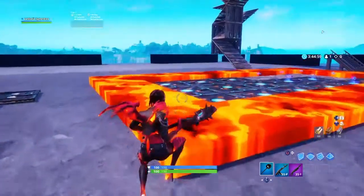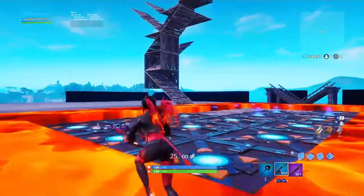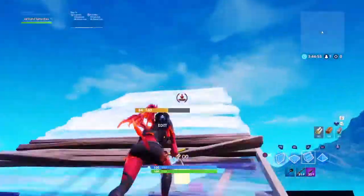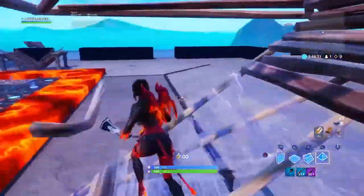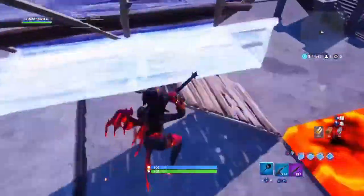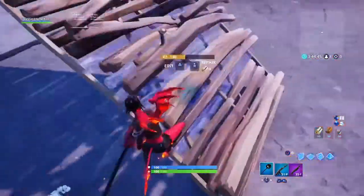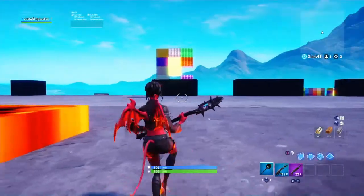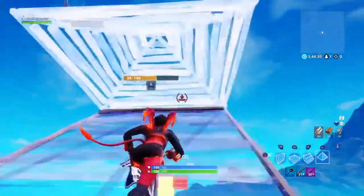All right, what's up guys. I found a new building variation to get high ground instead of the cone jump. Usually people run up, get the cone, go for a side jump, build out, do 90s. But this new variation I'll show you in fast motion then slow motion.